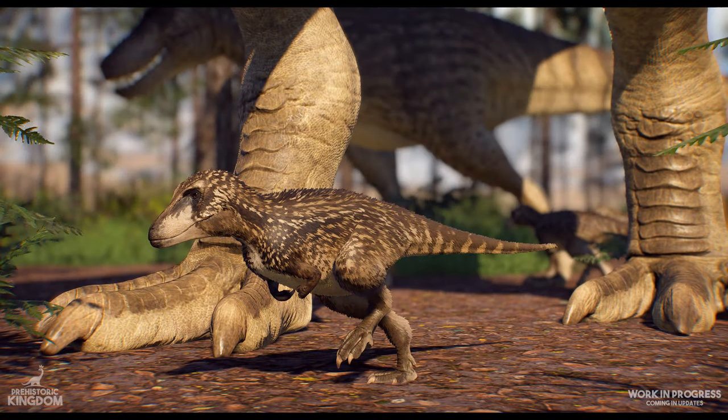To close out this month's dev diary, there's a work-in-progress look at the baby Tyrannosaurus. Some proportions and face shapes are expected to change before ontogeny is fully implemented, but this gives an early look at how these feathered infants could appear. You can even spot an adolescent T-Rex in the background, based on the 'Jane' specimen — a very nice touch.